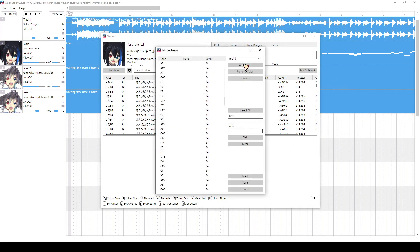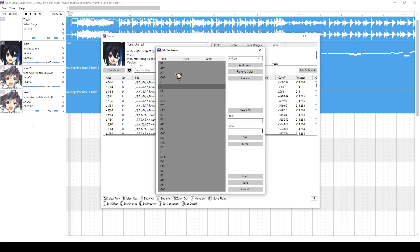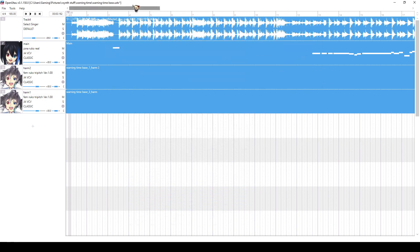Anyway, that's an easy way to find the suffix. So: Add Color, name it whisper. If you close out of this, you'll have to do it again, by the way. Select everything, put in the suffix, press Set, then save it. And boom, you have a new color to use!